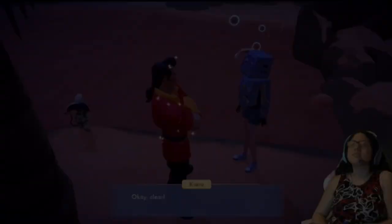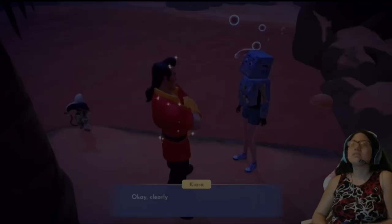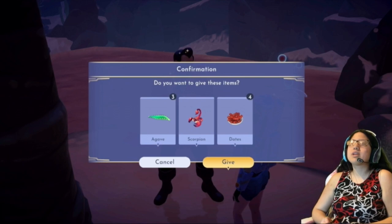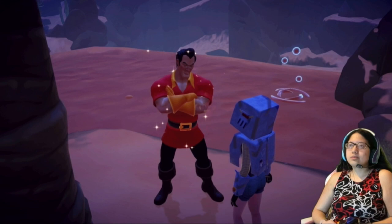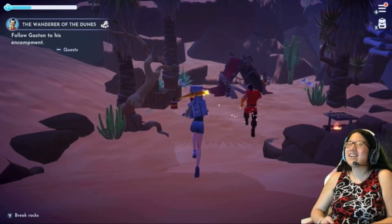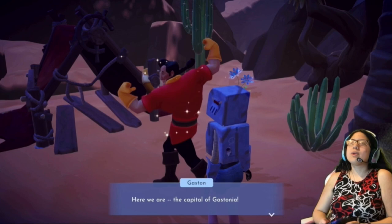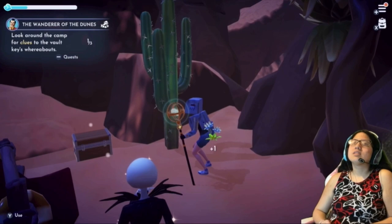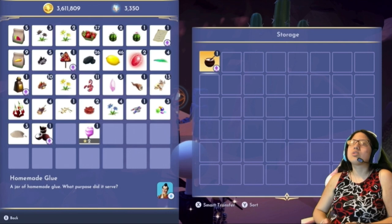Talk to him to start his first quest, The Wanderer of the Dunes. You'll need three Agave, one Scorpion, and four dates in your inventory. Give them to Gaston, then follow him and talk to him. Look around his camp for three items: coconuts, a paint palette, and in a chest you should find some homemade glue. Give everything to Gaston.